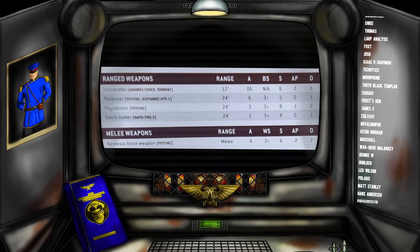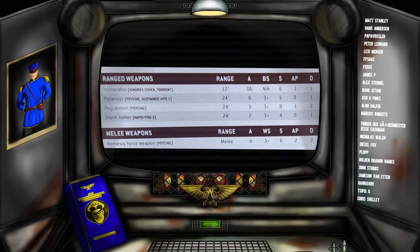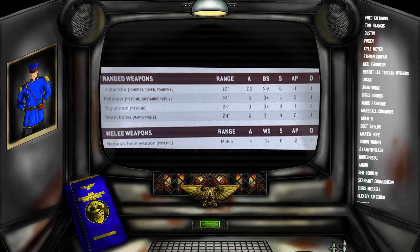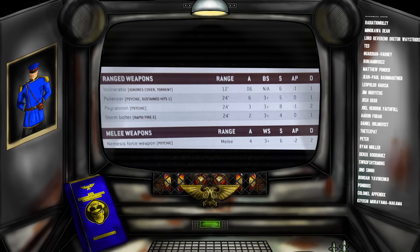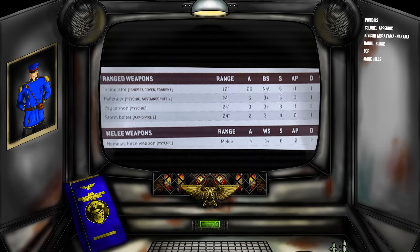Among the more unique ranged weapons: the Incinerator is like a Heavy Flamer but an extra strength, wounding toughness-three infantry on twos. The Silencer has sustained hits one with six attacks — kind of like a Heavy Bolter but no AP and damage one. Then there's the Psy Cannon, also a psychic weapon, with a 24-inch range, three attacks, strength eight, AP minus one, damage two — like an old-school autocannon. You can only take one of these, and I'd take the Psy Cannon every single time for its anti-vehicle punch.